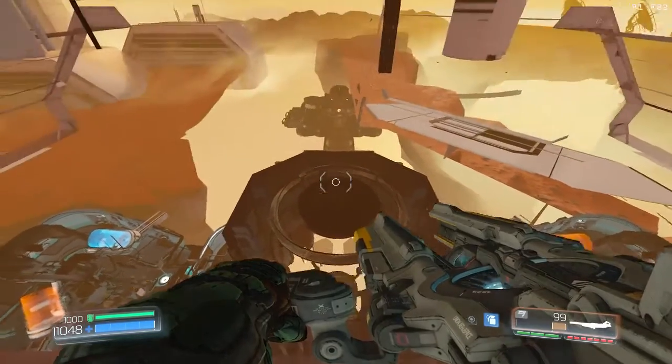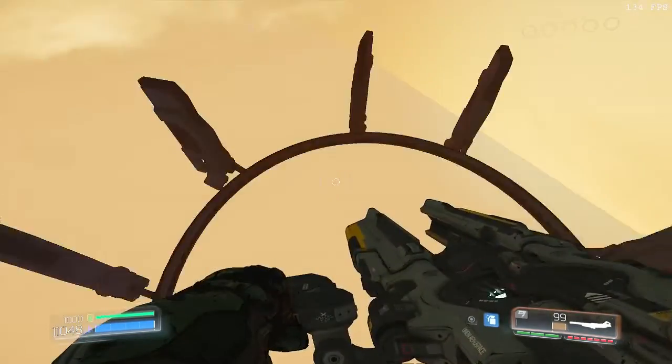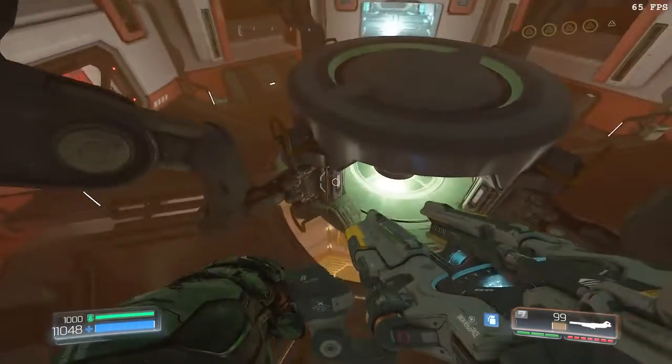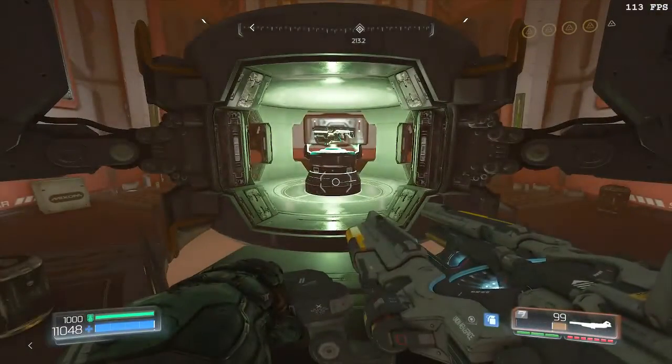When you're up here, you can see this part here — you can stand on this. That's the BFG, so all you have to do is just get out here, drop down, and there's the BFG. Pick it up, and there you go.